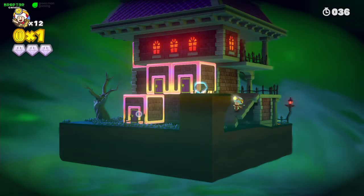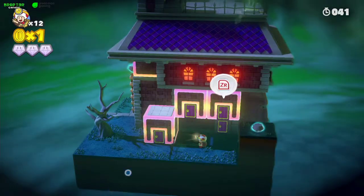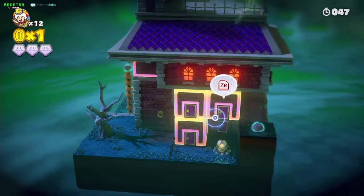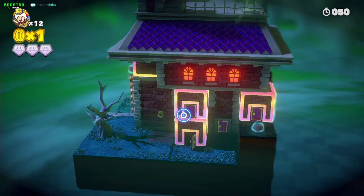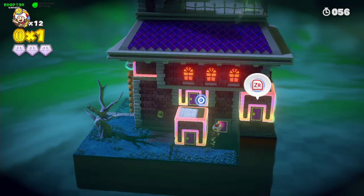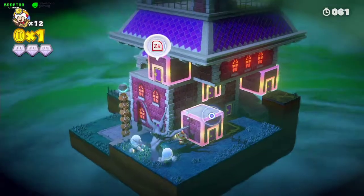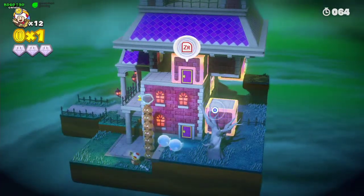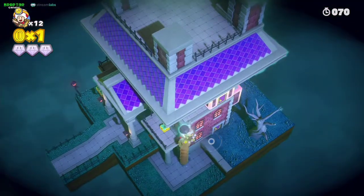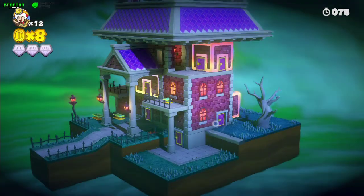We're gonna catch the gems first and then come back for the challenge. Touch this block right here — oh wait, I forgot something. Touch that block and then touch this block, then enter this door and take the second gem. Touch this block, go into this door, get out here, touch this block. Don't mind the ghosts, just pass here. Watch out for the Goomba, come back out and fall into the gem to get it and kill the Goombas. We already have three gems.